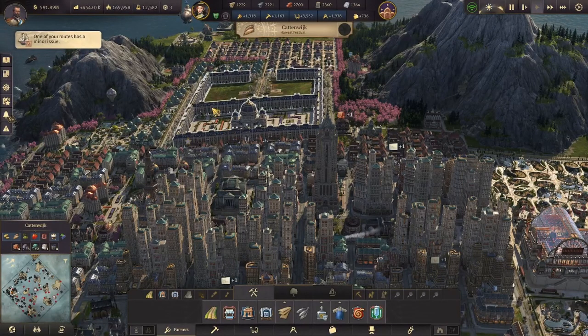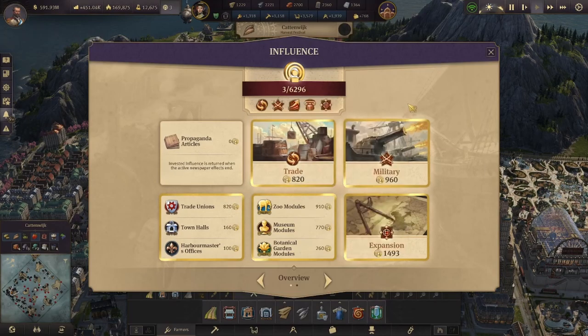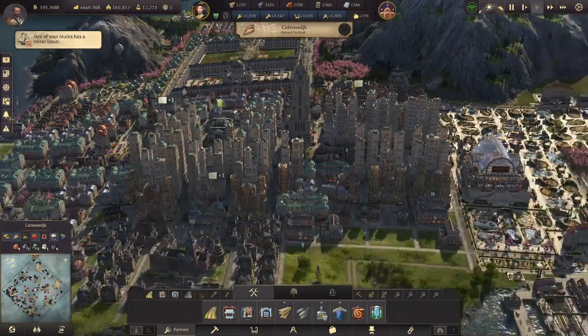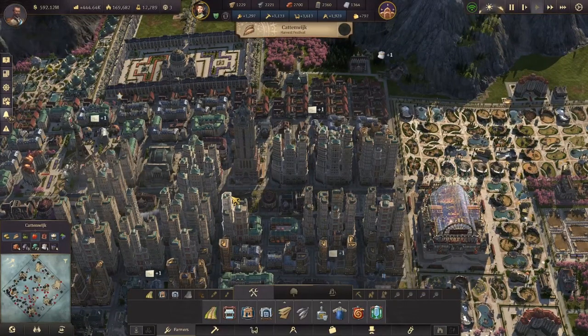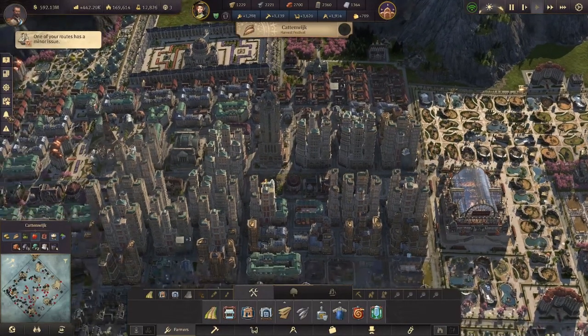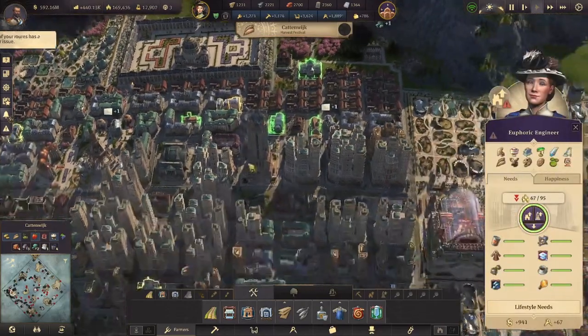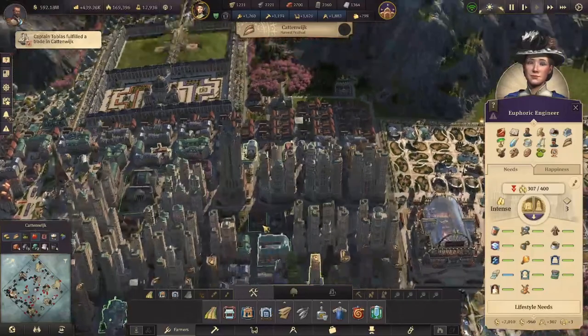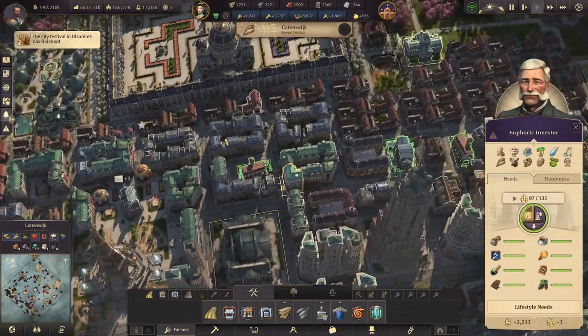The first things we really have to do for our influence is just to increase the population. Increasing the population is kind of easy in the beginning — you just keep building houses, you upgrade the people to workers, then to artisans, then to engineers. Once you get to the engineer level, though, you start to unlock a new way of gaining influence.